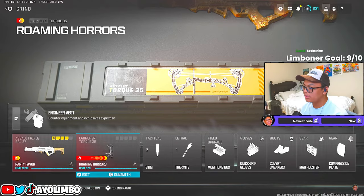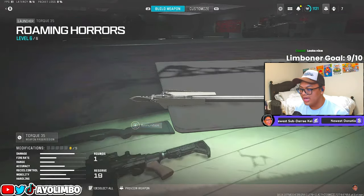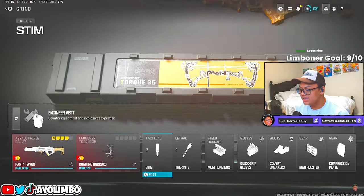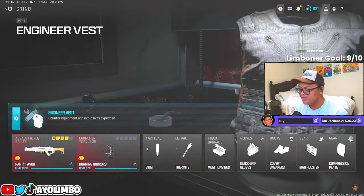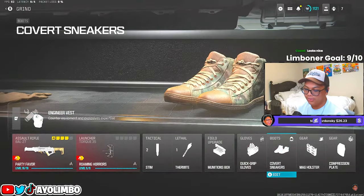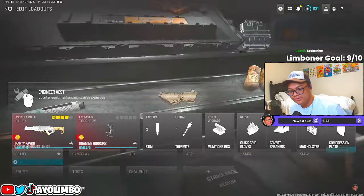With this I've been running the Torque 35 crossbow as the secondary. I don't run any ammunition at all — I think it's useless. For the tactical I use stims, for the lethal I use thermite, munitions box for the field upgrade, and then my usual class setup: Engineer Vest, Quick Grip, Covert Mag Holster, Ghost, and Compression Plate. Compression Plate is always great.